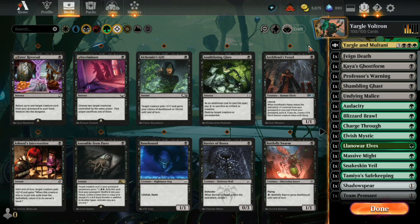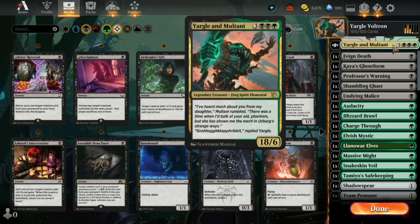Hello friends and welcome to another Magic Monday. This is a deck that I made today and have not tested yet, so fair warning this could be a really unsuccessful video. As you can see by the title, this is a Yargle Voltron deck with the Yargle and Multani commander — the 18/6 frog spirit elemental with no special abilities whatsoever. He is big.